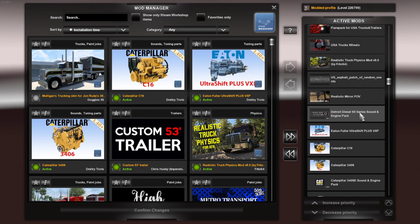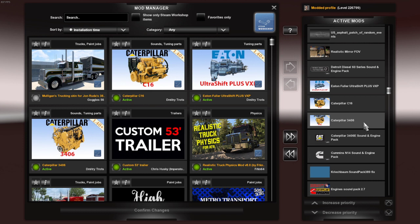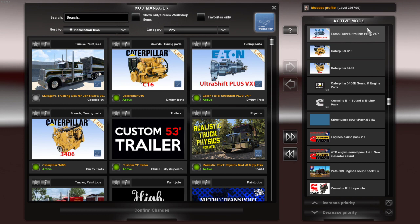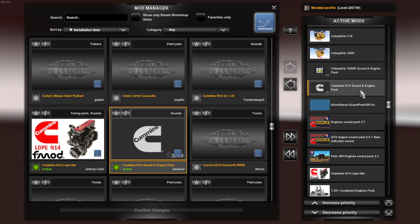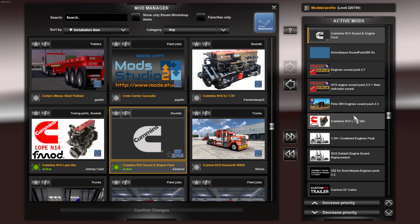These you can find on Steam: Caterpillar C16, Caterpillar 3406, the Eaton Fuller Ultra Shift Plus VXP — you can find it on Steam as well — Caterpillar 346E Sound and Engine Pack by ZMods. This is the Engine Pack I was using for the Cummins N14. Then you've got Creechpond stuff you can find on Steam, another Cummins N14, and Rubenicus's stuff on Steam. Creechpond again on Steam.